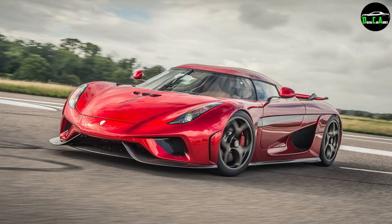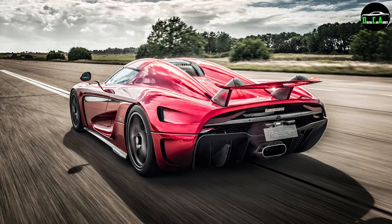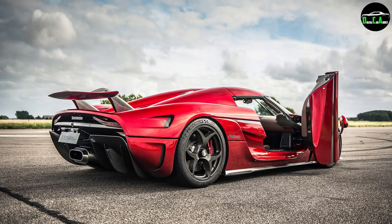Moving on to number 3, the Koenigsegg Regera. Other than its beautiful styling and insane performance, I do think it would be cool to have a single-geared car in GTA, similar to the Tesseract, but with engine sound since this car is not all electric — it's like a hybrid-assisted car. I think it would be really interesting to see how Rockstar could integrate that into the game. And I really hope it has the Koenigsegg doors this time — with the NAXRR we didn't get those doors, sadly, but we got them with the Furia, which was an Italian car. Hopefully if they give us the Regera, they'll add it in with those doors.